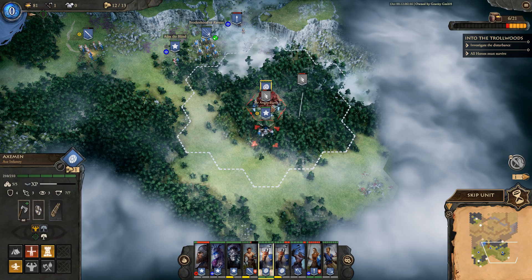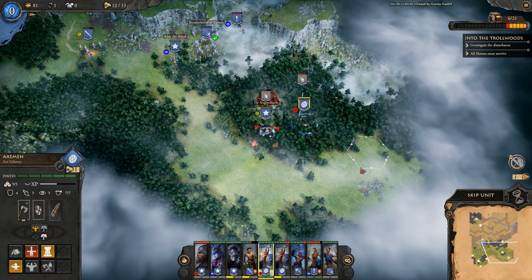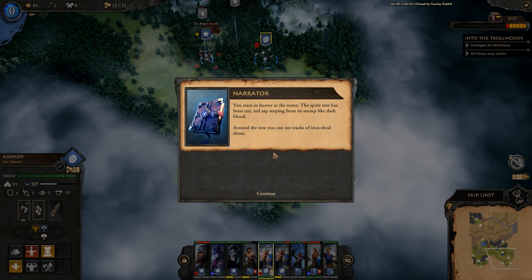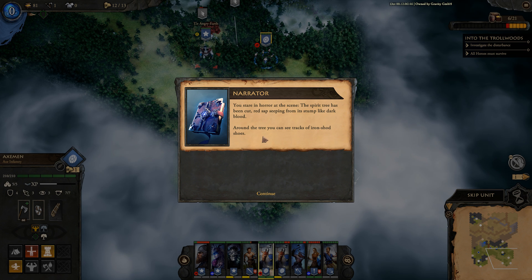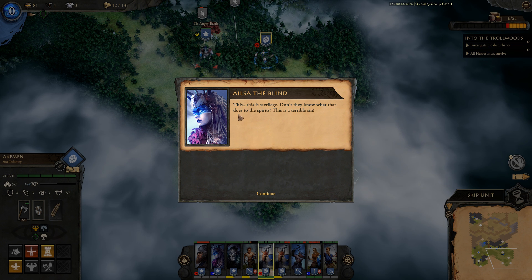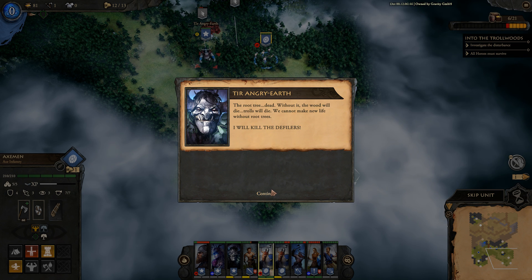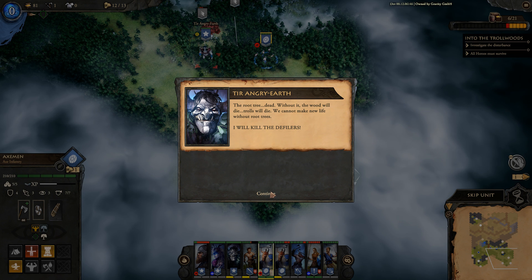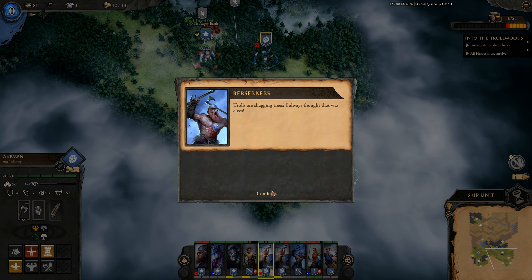Moving up to cut down the blood oak reveals a horror: the spirit tree has been cut, red sap seeping from its stump like dark blood. Tracks of iron-shod shoes surround it. Tier reacts with fury: 'This is sacrilege! Root tree dead — without it the wood will die, the trolls will die. I will kill the defilers!' The Miss Neck bandits have been cutting the sacred trees.